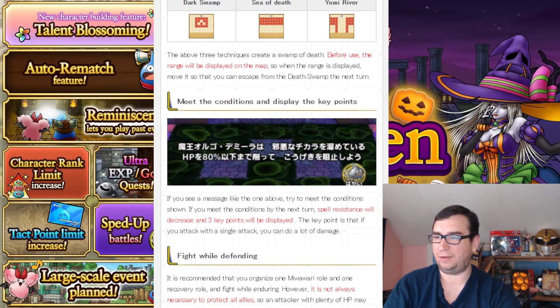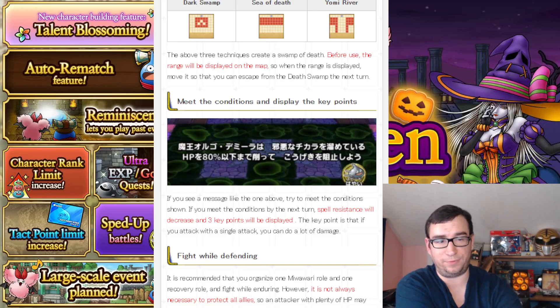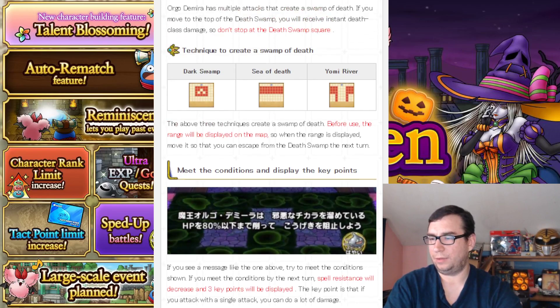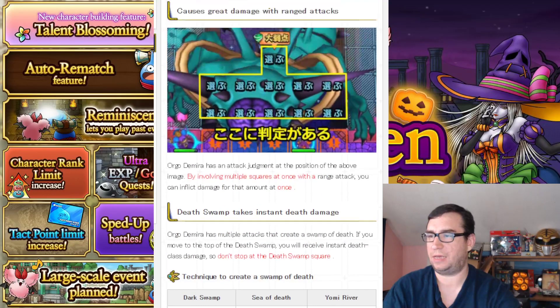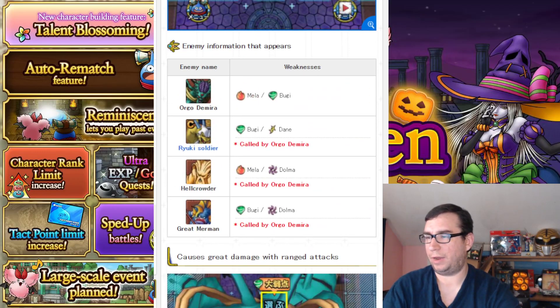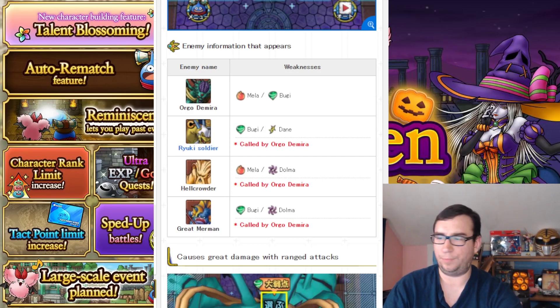It says 'meet the conditions to get weak points.' I don't know if this will work exactly as it has before, or if there are conditions you fulfill and then he opens up a weak point. It says the weak point works just the same as before — you can hit it with a strong single strike. Sometimes you generally want to bring AoE attacks and they don't always also have a strong single target attack, so do the best that you can. He'll have some ads — two of them are weak to Woosh, one is weak to Frizz — so you'll be bringing that stuff anyway. Shouldn't be a big deal.